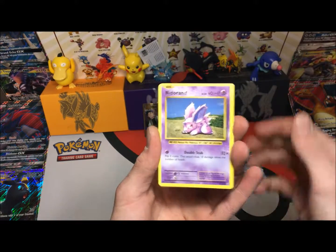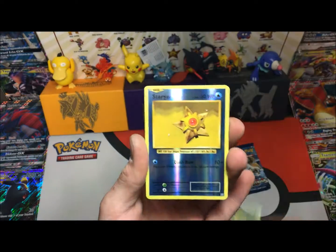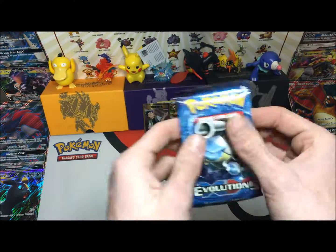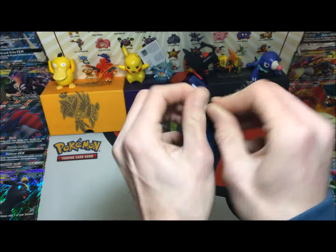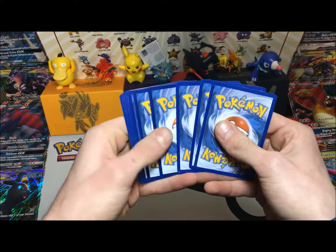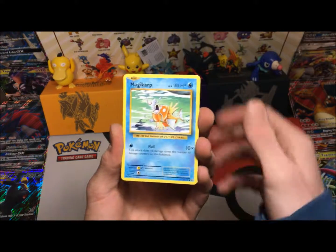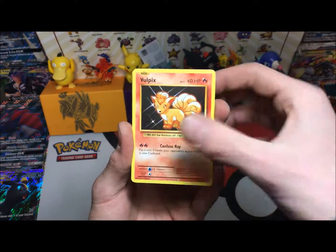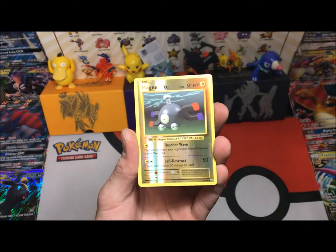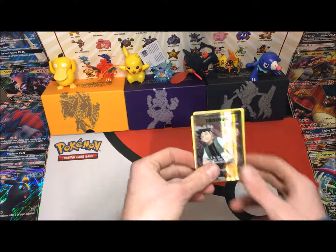Poliwag, a Diglett, a Seel, a Nidoran, a Ponyta, a Pokedex, a Kakuna — our reverse is a Staryu and an Arcanine regular rare. And the final pack to end off this not-so-bad video — by the way guys, if we hit 100 subscribers we will be giving out a Shining Legends trainer box, so please help us hit that goal. We got a Magikarp, a Dark Energy, full picks, a Nidoran, a Switch, a Clefairy, a Revive, Magnemite reverse, and a Beedrill regular rare.